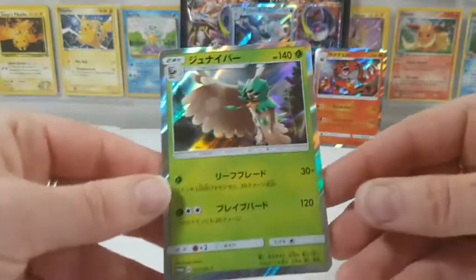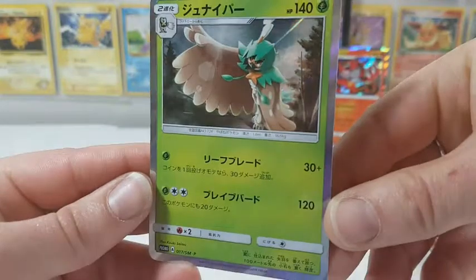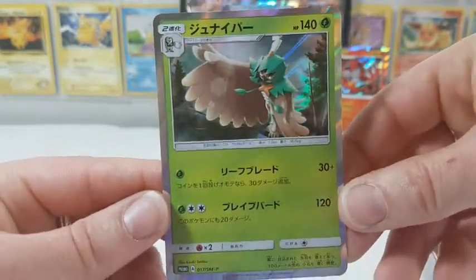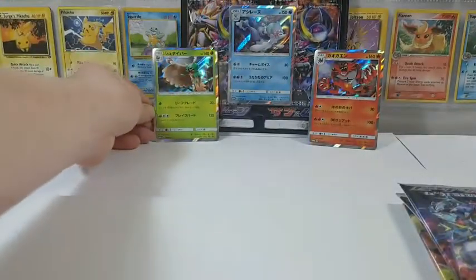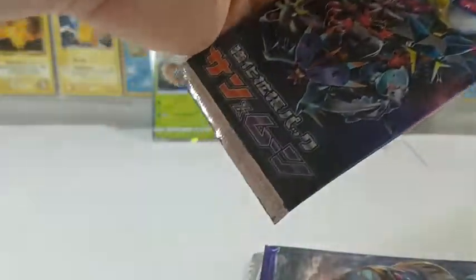So we'll take a look at the Decidueye card here. Look at that artwork — oh my goodness, that sun flare in there and the pose. I love these. You can go hang back there with Incineroar and Primarina and we will get to opening up the packs.